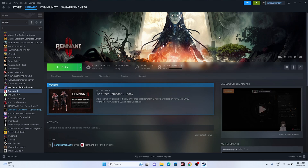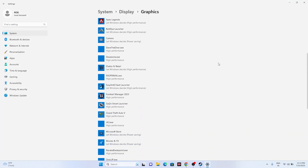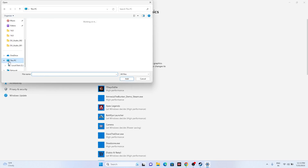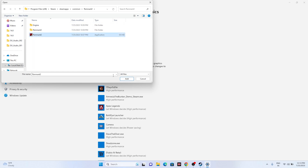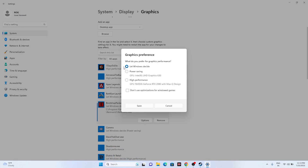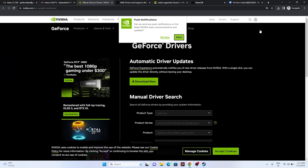Next, run the game on the dedicated graphics card. Go to Search and type Graphics Settings. Click Browse and navigate to the Remnant 2 executable at Program Files x86 > Steam > SteamApps > Common > Remnant 2. Add it, then click Options and set it to High Performance. Click Save, then try launching the game.